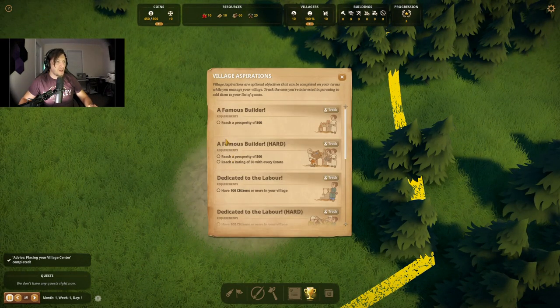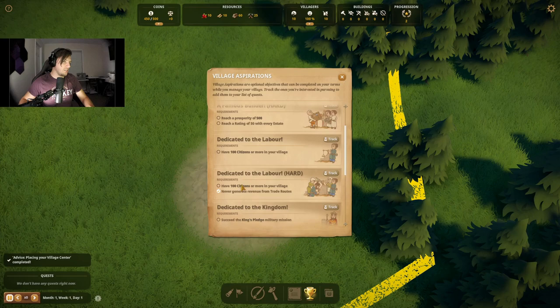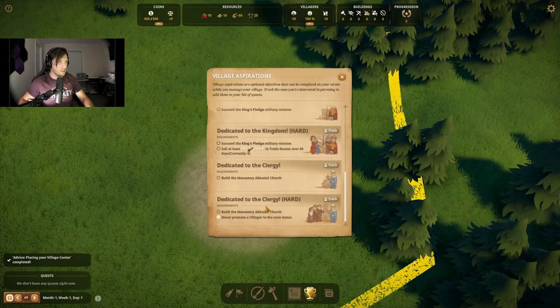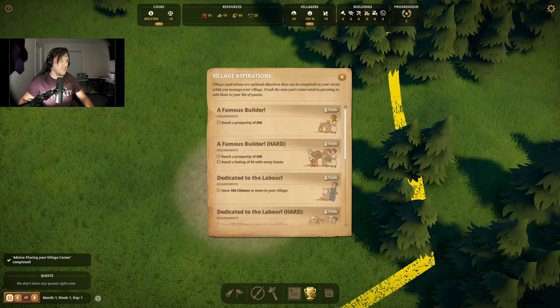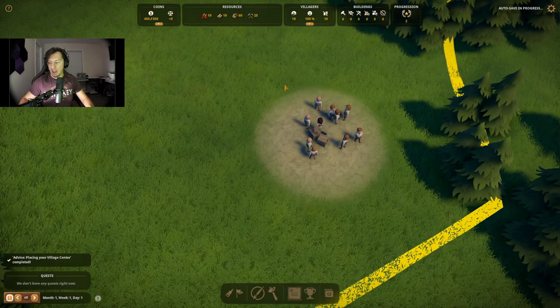Village aspirations: reach a prosperity of 500. Hard difficulty — reaching 50 with every estate. The estates are tough; we're not going to deal with the estates right now. Have a hundred citizens or more in your villages — that we could probably get. Never generate revenue from a trade route and then have a hundred citizens — this is very difficult. But these are just kind of aspirations, so we're going to ignore those for now because we are far away from any of it.